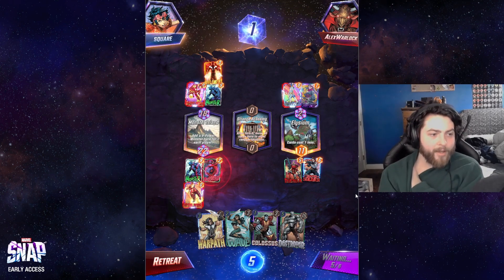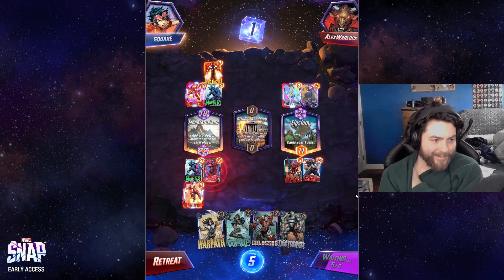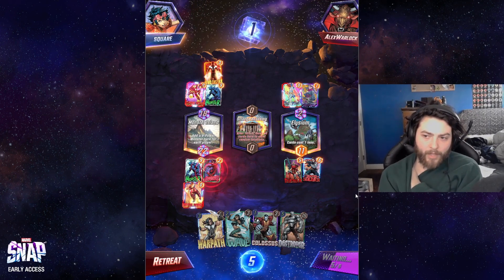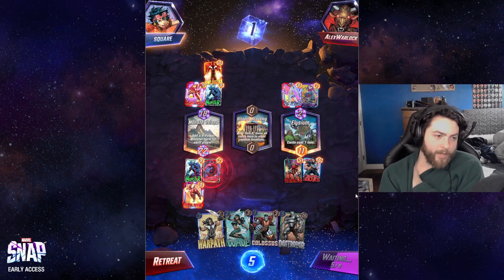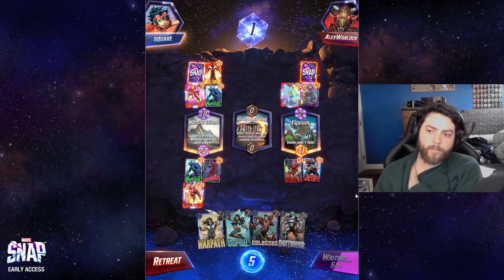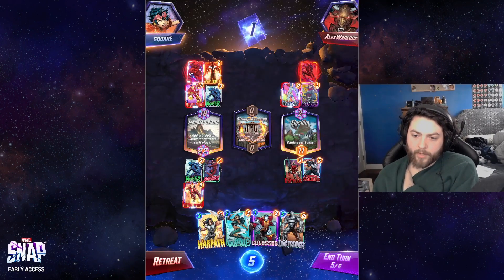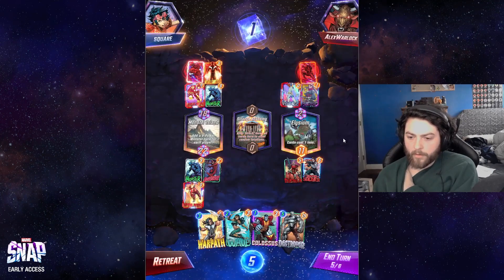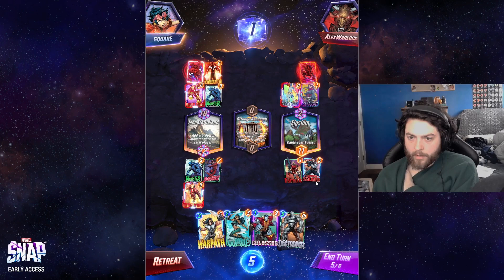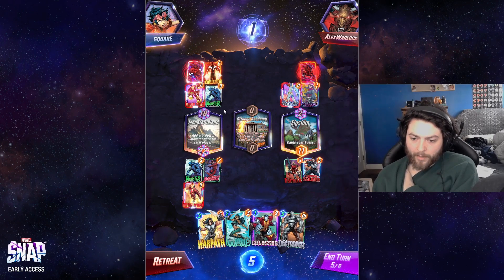Not a Destroyer game when you don't draw your Armor or your Cosmo or anything — it's quite bad to Destroy currently. They never Mr. Negatived. So they're full here — by playing Rogue, steal an ongoing ability from an enemy card at this location. Oh, that's brutal — they're going to double and double.